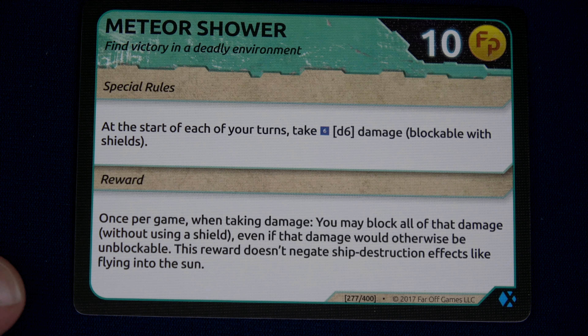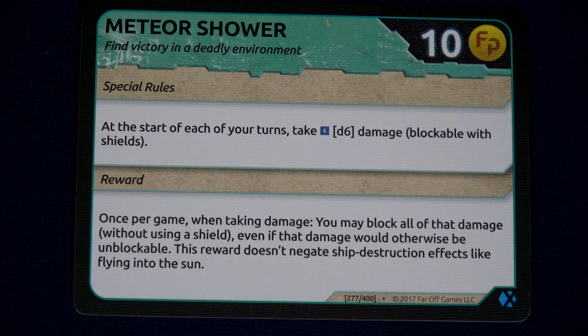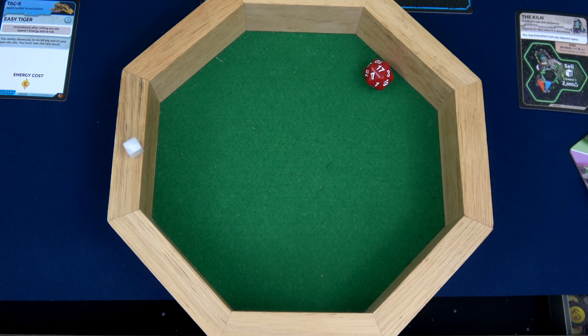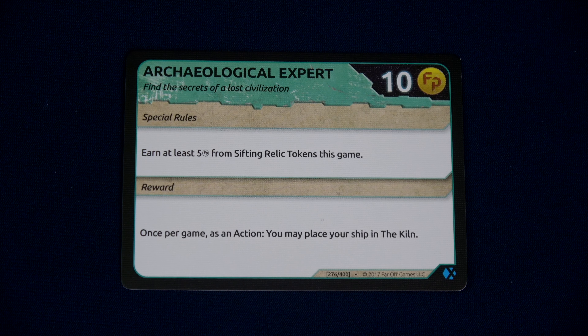That's an 8. I was really hoping to use this ability when I was attacked, but I'm going to use it here — once per game when taking damage, you may block all the damage without using a shield, even if that damage would otherwise be unblockable. This is unblockable, so that's good — I blocked it, but now I'm being a lot riskier. What's life without a little bit of risk though? We have an 18 — that's one Ember. Now it's the question of do we do it again? If I get one more Ember, it's a fame point. Let's try it again — that's a 17. Worth it!